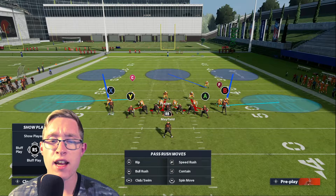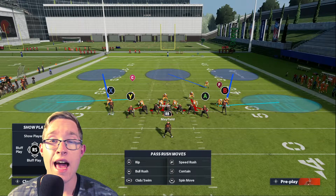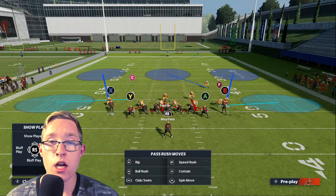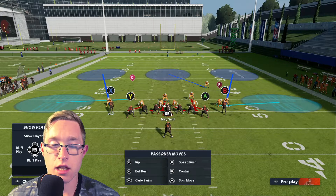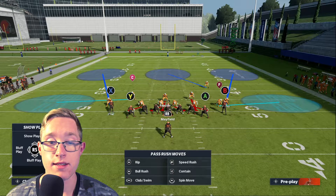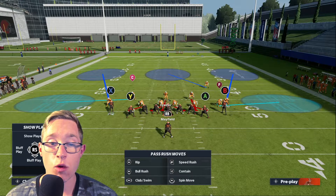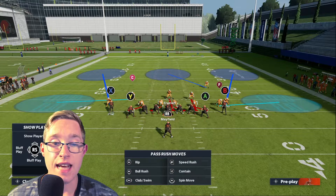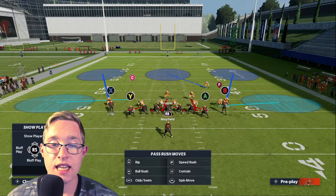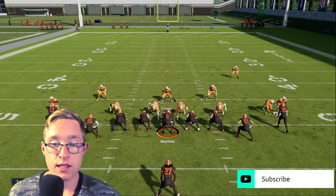This is a very simple setup. On current gen, you can shoot the gap right up the middle with the center — that works fine. However, on next gen you want to play it a little differently. You can still shoot the gap, but it won't be as effective because the movement is slower. What you want to do is drop back and play the outside if it's a stretch run, and if it's an inside run, try to shoot the gap.